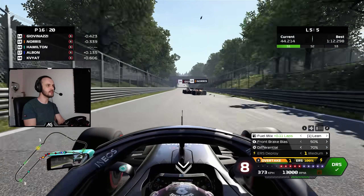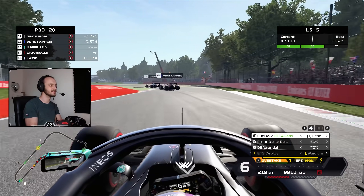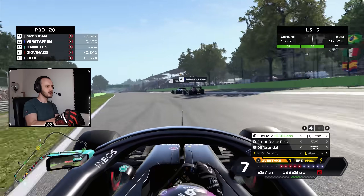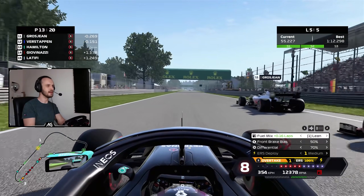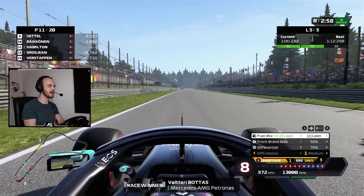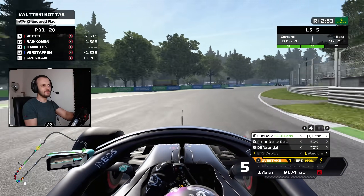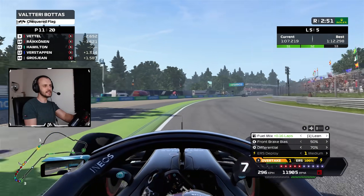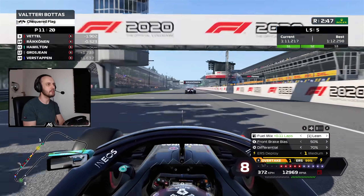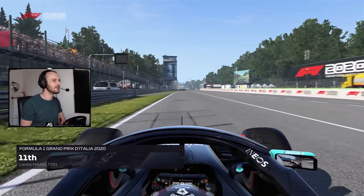Giovinazzi looks slow, Latifi looks slow — I think they have run out of fuel! They do definitely simulate fuel. We're not going to catch the guys ahead even using full throttle now — they're just too far away. They've got enough power even without fuel in this game; they don't actually make them run out completely, they just go into what I call blubbing. But with four times power, that's still enough for them to be really quick.